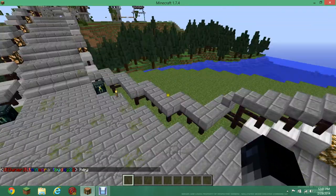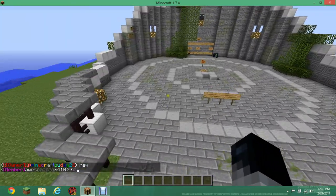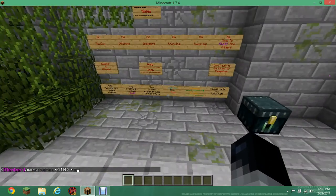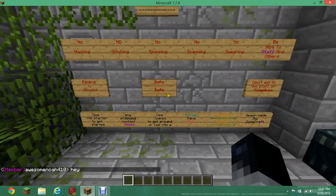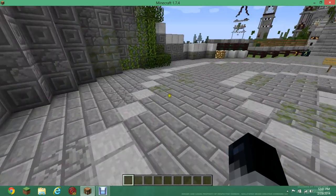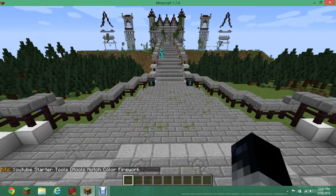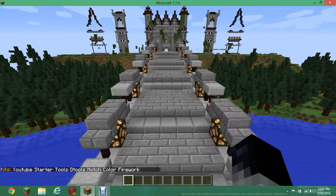As you can see at spawn, there are guards here. The rules are right here — just pretty basic rules, you know, no hacking, no spamming, nothing like that.